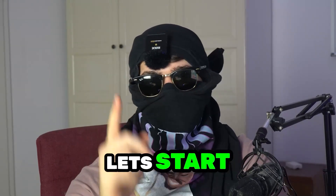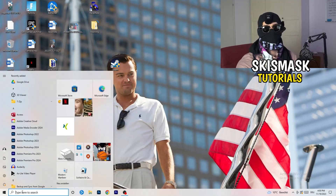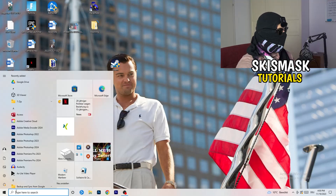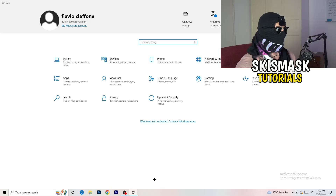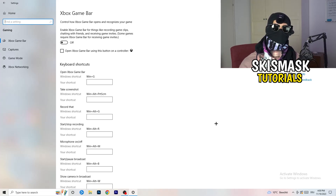The first thing I want you to do is really simple. Go to the bottom left corner of your screen, right-click, and click on Windows Settings, or hit your Windows key and click Settings. Once Settings opens, go to Gaming. We're going to Xbox Game Bar first — you need to turn this off. It causes a lot of trouble, especially on low-end PCs. You don't want anything running in the background affecting your performance.